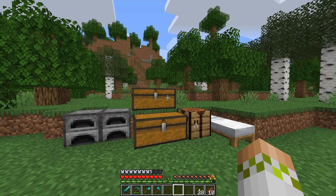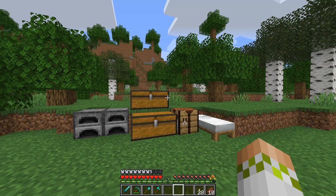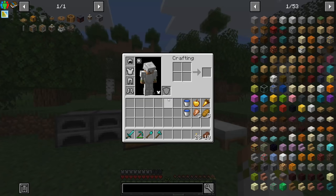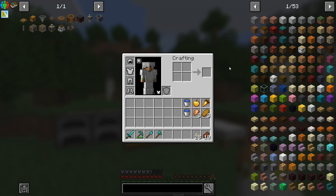A brief overview of the pack: it's centered around Create, but there's a lot of other mods in here too. As you can see in JEI there are 53 pages. There are things like Applied Energistics, Thermal Series, Occultism — a bunch of cool things we can build alongside Create to make some very cool contraptions. But Create itself is also very different in this pack.